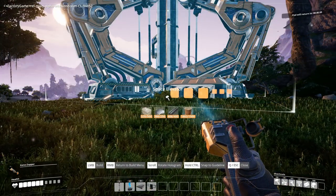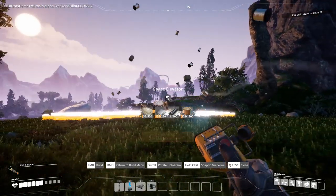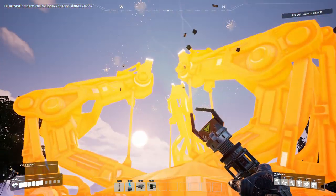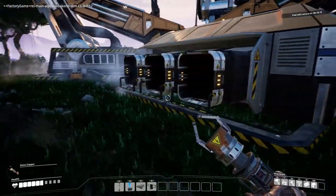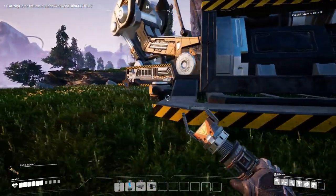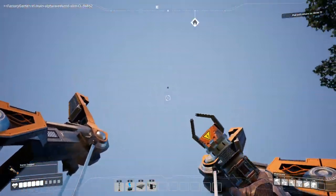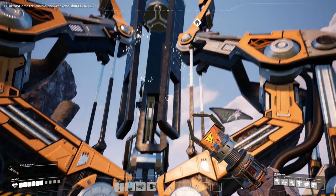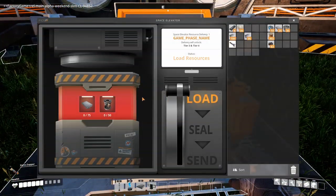So before we continue — I do have enough stuff to get the space elevator down. Obviously this is not going down in the place I want it to go, so I'm just going to put it down to see what it's all about, what else it needs. It looks like we do have some inputs. This is awesome! You can configure the space elevator — oh man, that thing goes all the way up! That is why it's called the space elevator, fair enough.